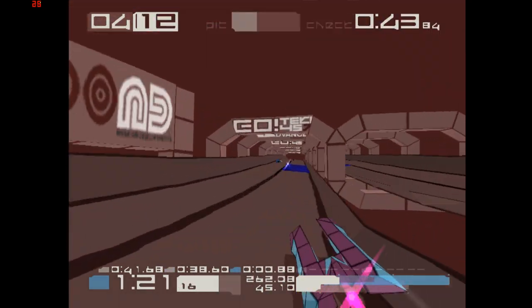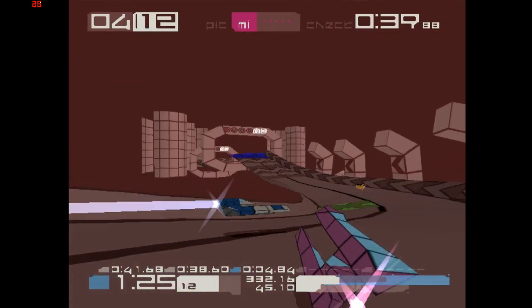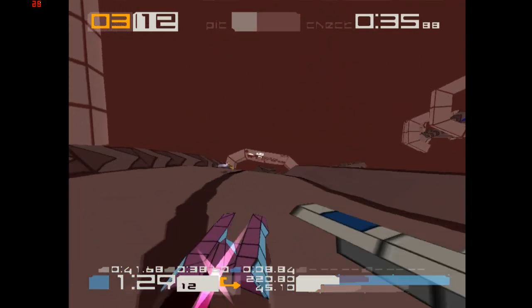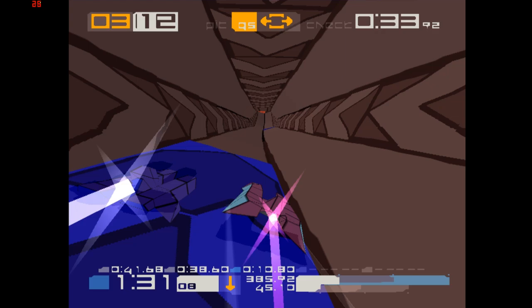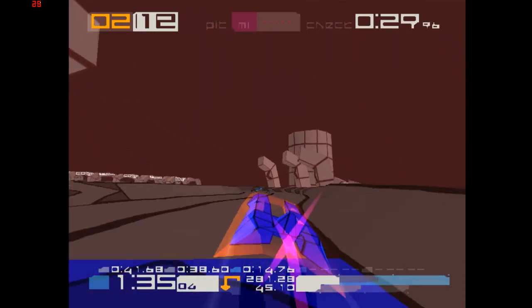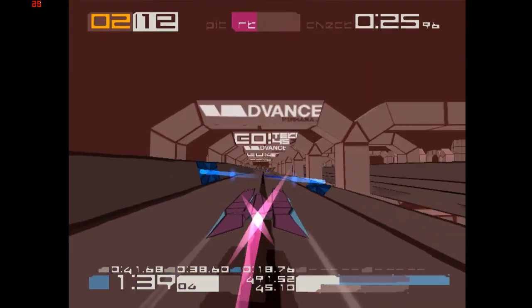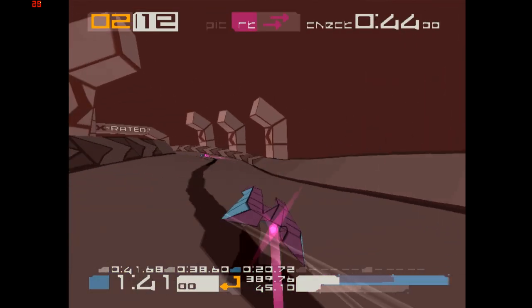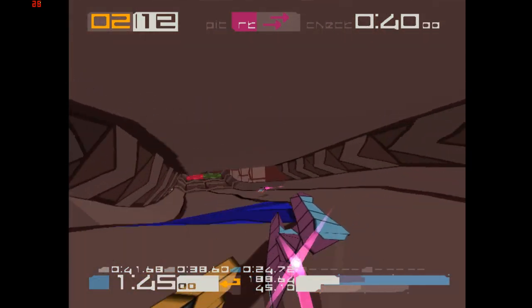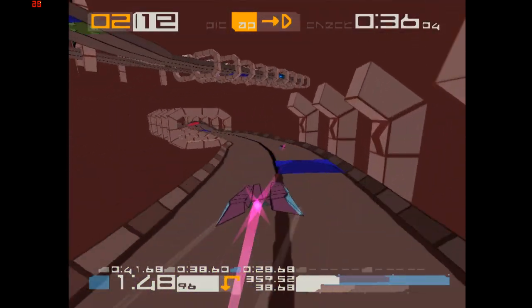The prototype tracks only become available when you gain a medal on every track using every craft in a particular speed class. Doing this on three different speed classes earns you the right to race on LS103, and my god it is a nightmare. Because of the simplified textures on the track, sometimes it's difficult to predict upcoming corners. And when you consider that a lot of them are quite sharp and on narrow track sections, that's a real problem. It's also worth noting that the prototypes are only available in single race — you can't practice them in time trial.